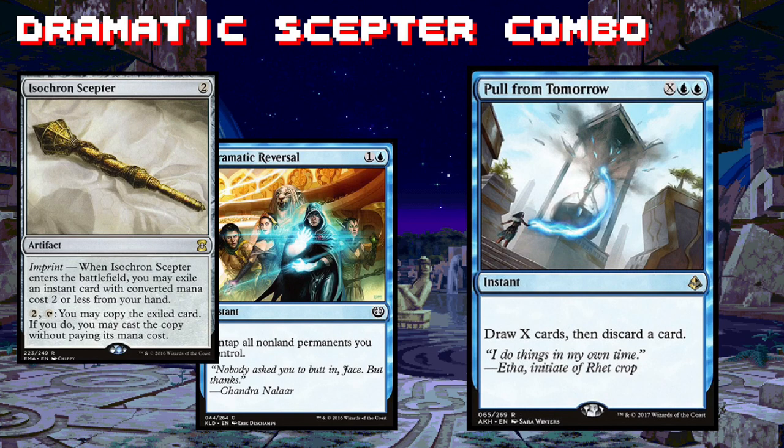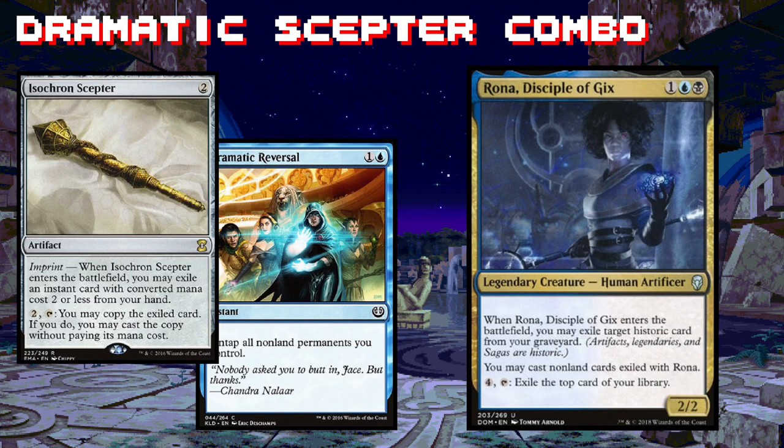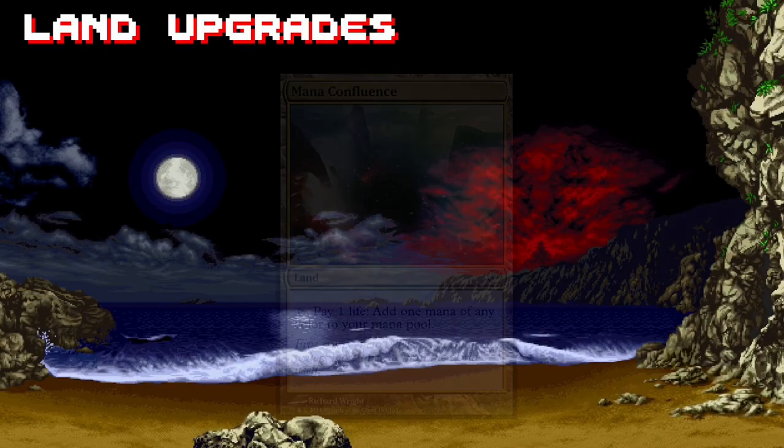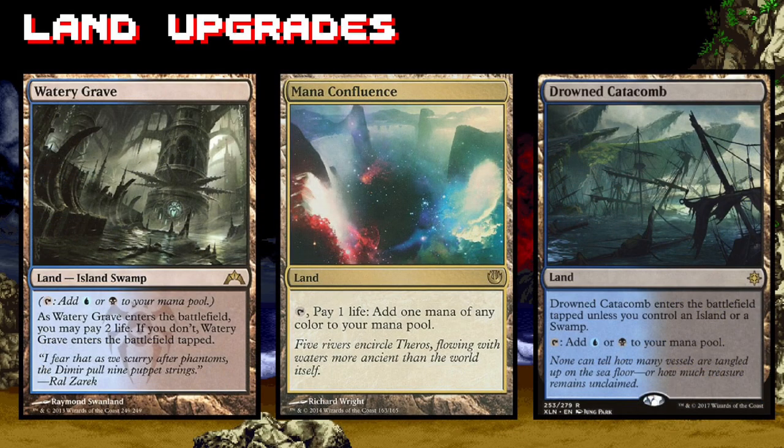And if you're missing a way to kill everybody off, you can always pump some mana into Pull from Tomorrow and dig until you find a way, or activate Rona's ability until you find a card off the top of your library that you can use and win yourself the game.